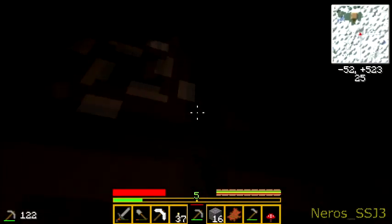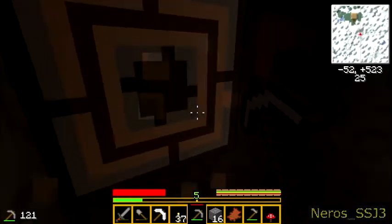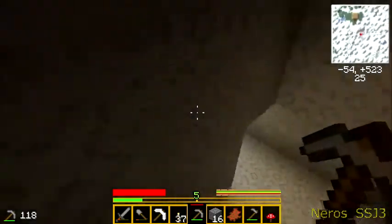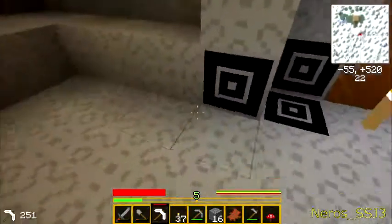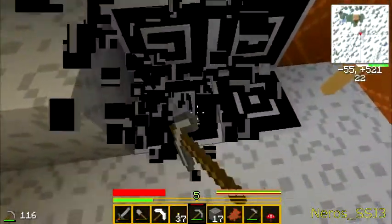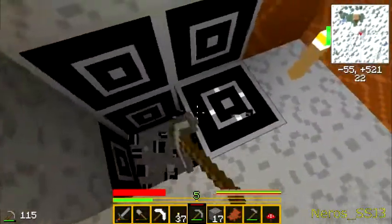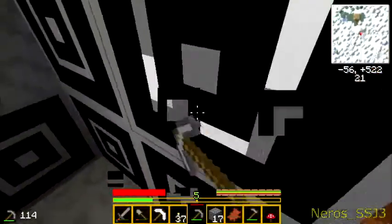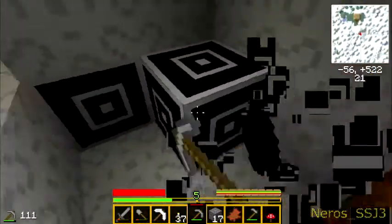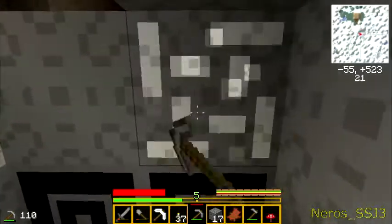We're gonna have lots of iron now. We gotta be careful in here — we're gonna get hit by lava again. Remember the last time we had a little lava problem? Let's switch back to our sword. We still have too much coal, man. I should just leave this coal here — I don't think it's gonna hurt anything.